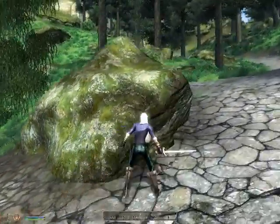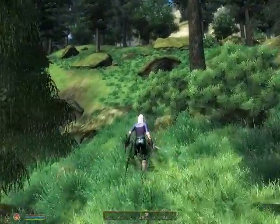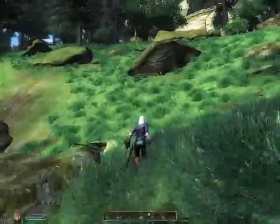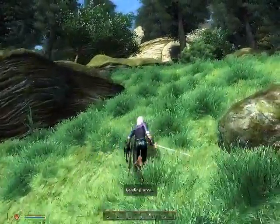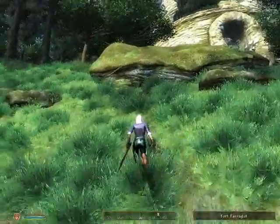I'm at the east gate of Chadenhall, and you want to go east up this path. You come up this path, you go around this rock like I just did, and then you come up this way, up through the woods. That's Fort Farragut that you see in the upper right, but I want to be to the left of it.